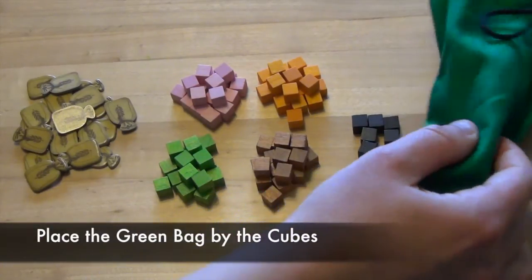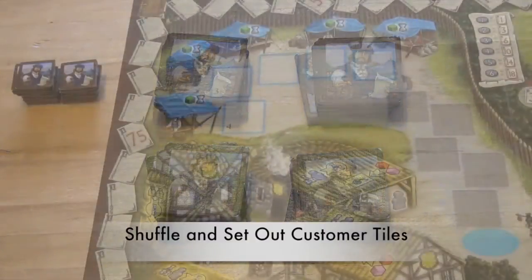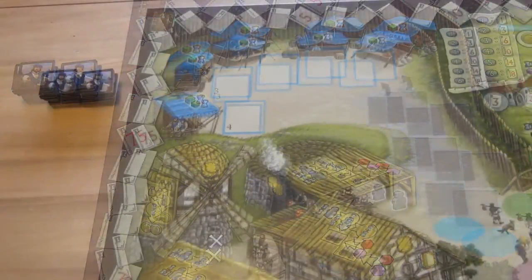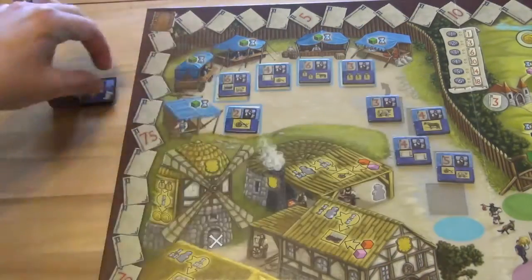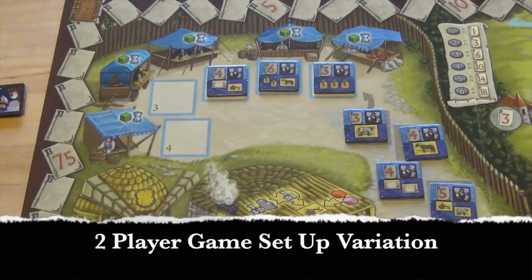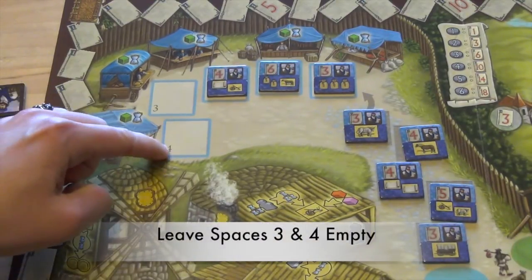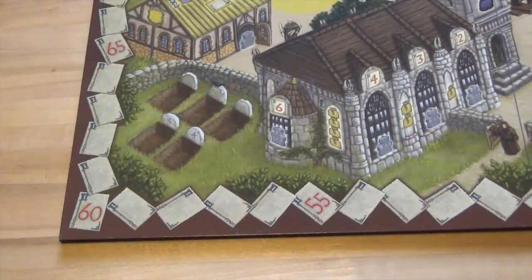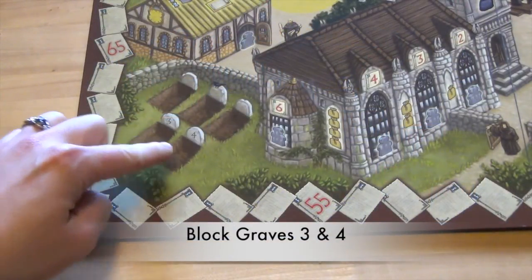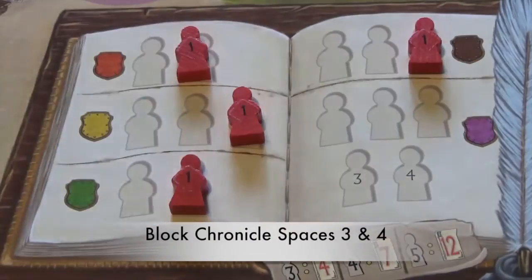Place the green bag included with the game somewhere near the cubes. Shuffle the customer tiles and place them face down next to the market area of the game board. Flip up tiles to fill the spaces in the market. In a two-player game, there are a few variations in setup. When filling the market, leave the spaces labeled three and four empty. Also place family members of an unused color on each grave labeled three and four, and on each village chronicle space labeled with three or four.